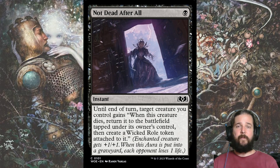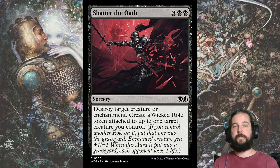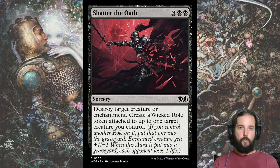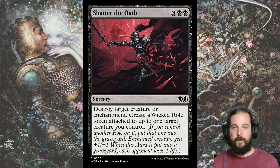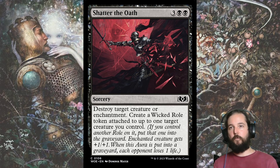Not Dead After All was in my first edition of the draft skeleton, but I decided to substitute it for Leaping Ambush, especially since several of the commons create a food token when they enter the battlefield. Shattered the Oath didn't make my draft skeleton because there are better removal options available, but if you're running short of hitting the magic number 5, you can play it. Also, since it is missing the word 'then', it creates a Wicked Roll even if the target is no longer legal when the spell resolves.